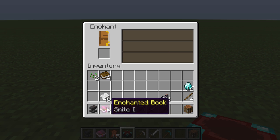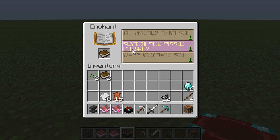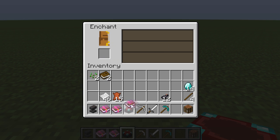All you need is about 3 things, which we will be getting in Title Update 14. Currently on consoles we cannot enchant a Book, but what you want to do is make sure you have your Book, an Enchantment Table, and anvils. Those 3 things are pretty much all related and are the main things you're going to need for it.